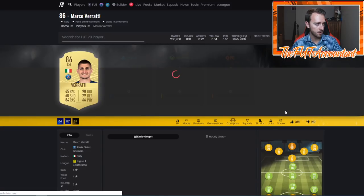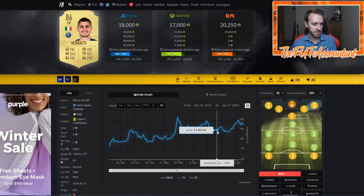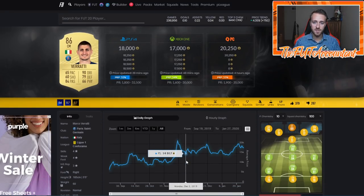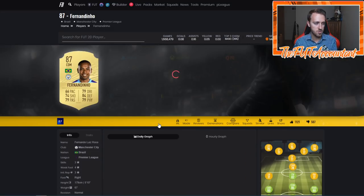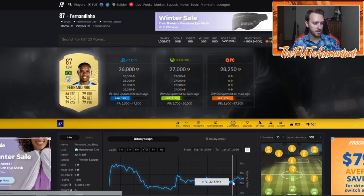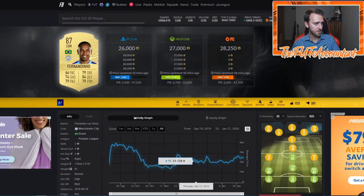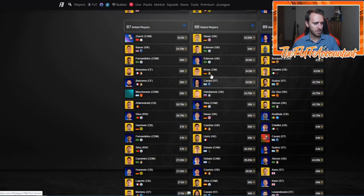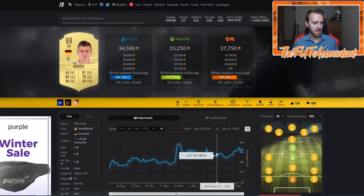Investing in these fodder cards is really easy: when they're low because no SBCs are out or a bunch of packs have been opened, you just buy them. My buy price for 86-rated players is always 14K. Looking at Verratti's graph — he goes to 14K, back up to 16K, drops to 14K, all the way up to 19K, back to 14-15K, up to 20K. These guys always ebb and flow as SBCs are released and pulled. 87-rated cards at 20,000 coins are a huge buy for me, even at 21K for some with good links. 88-rated cards like Toni Kroos — if you see him around 25 or 26K, I'm a fan.